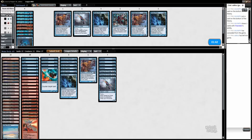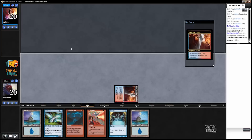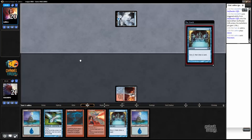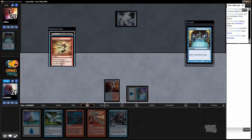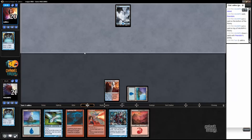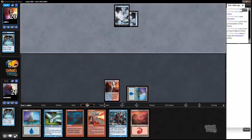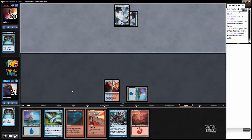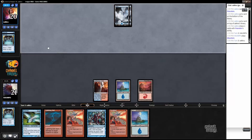We have lands — we can keep. I'm going to start out with the Swiftwater Cliffs because my opponent can have Delver. Okay, that's good for us. This is a very excellent starting hand. Let's go ahead and Preordain. Boarding out lands was probably really bad. This deck has a lot of ways to just kind of spin its wheels, whereas the blue-red deck has actual hard card draw.